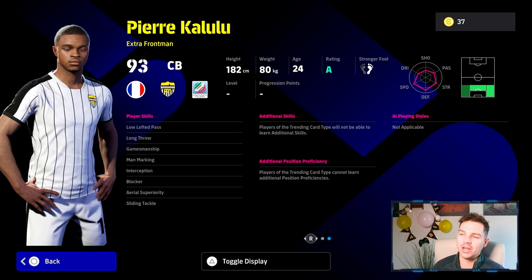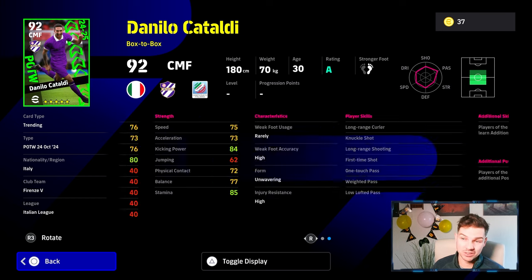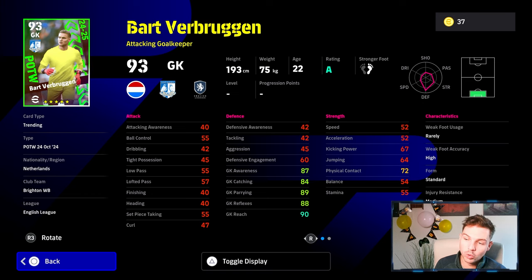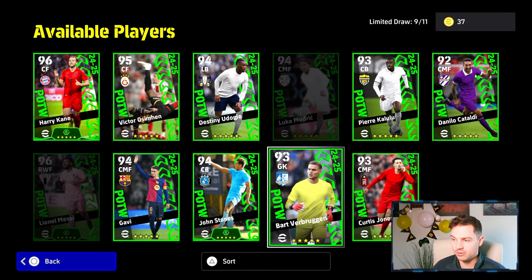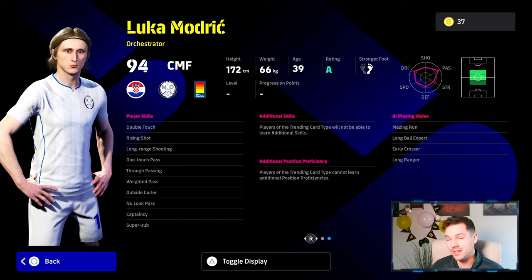Extra Frontman is a small sign — I don't really like Extra Frontman that much to be honest. We also have Cataldi, who is just a traditional box-to-box, not really much to shout about — he's got some nice skills. We don't usually talk too much about the goalkeepers. This goalkeeper is standard although he's going to have four of his goalkeeping stats in the 90s, which is pretty decent. He doesn't have a long throw but does have a low punt. Modric we already got — very slow.